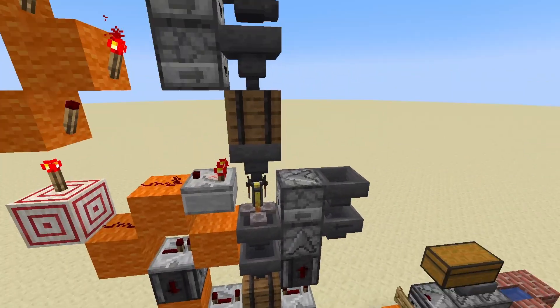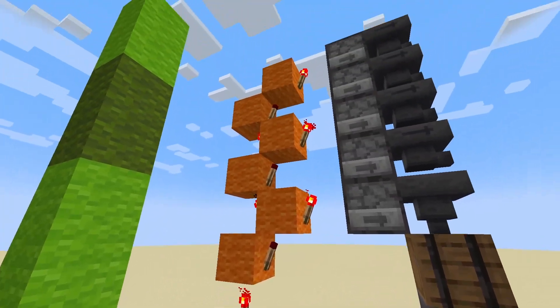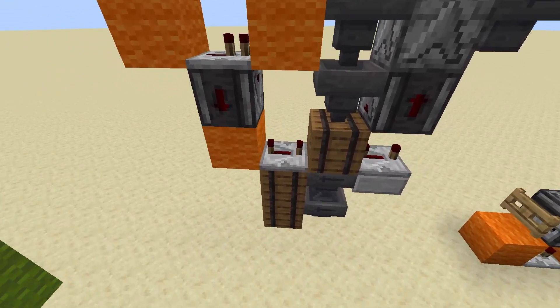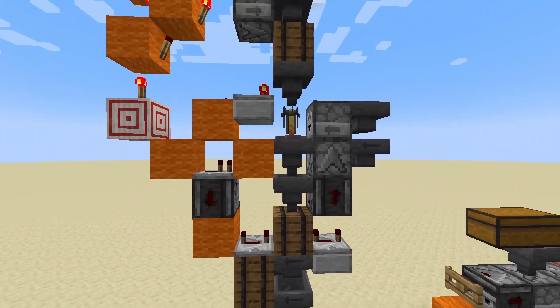Then we have a comparator watching the item filter into some redstone dust, a torch tower as you see here, a repeater on one tick, an observer looking down, repeaters on four, and an observer coming up. And that's pretty much the entire system.